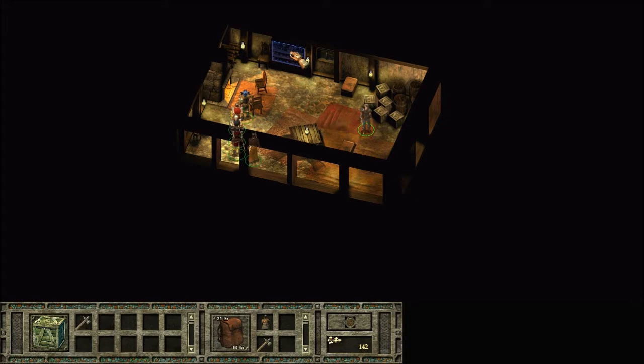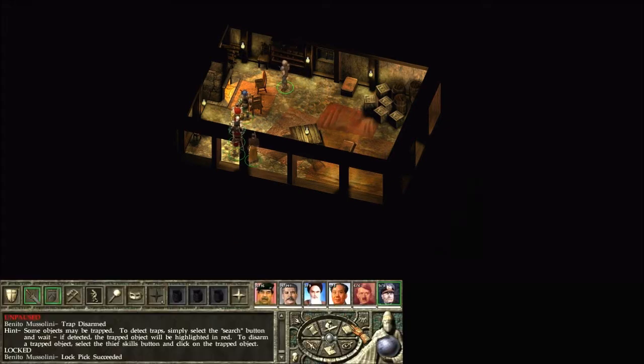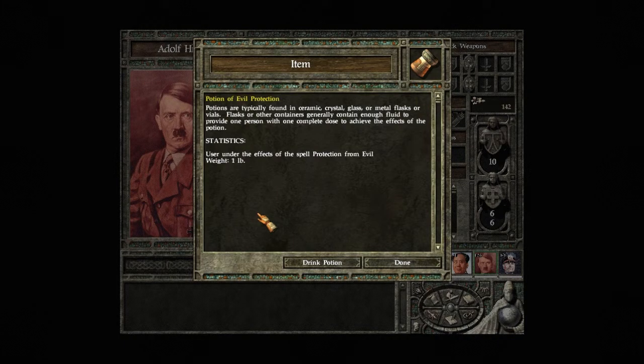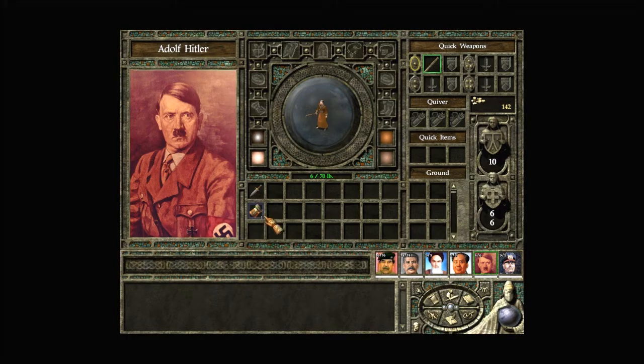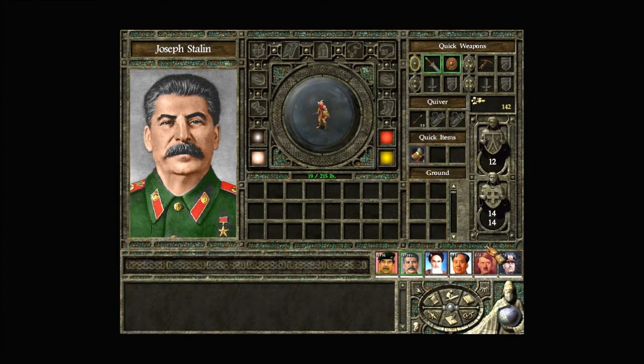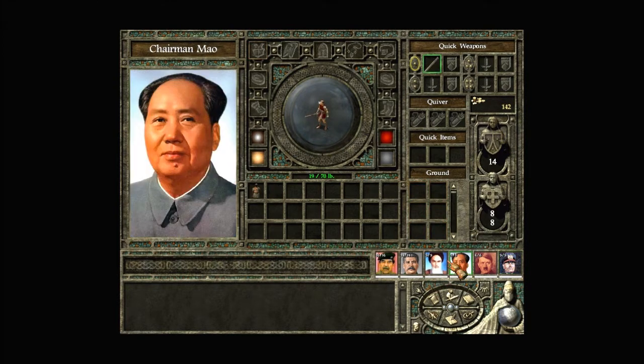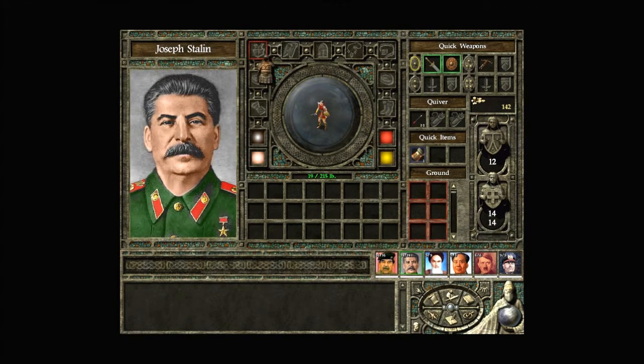Another armor. Ooh, a potion. Let's see if Adolf can identify that. Evil protection — yes! Give that to him. I don't know if I want to put him in armor yet. Since you don't have a lot of hit points, why don't you wear some armor? Actually, he's going to be getting in more fights, so you wear the armor.